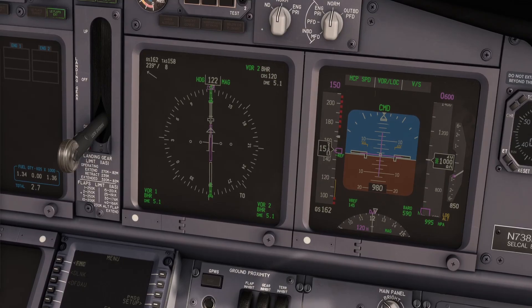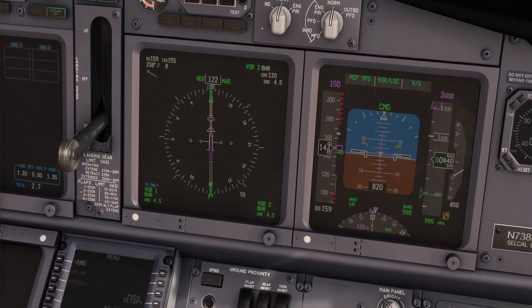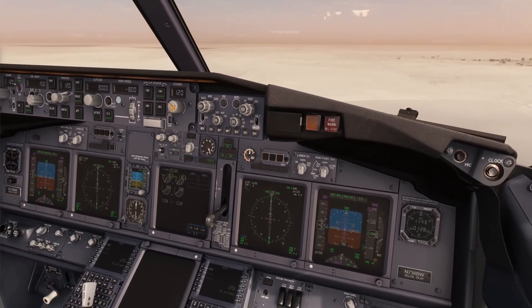1,000. 1,000 — configured, checked. Set go-around altitude. Go-around altitude set, checked.